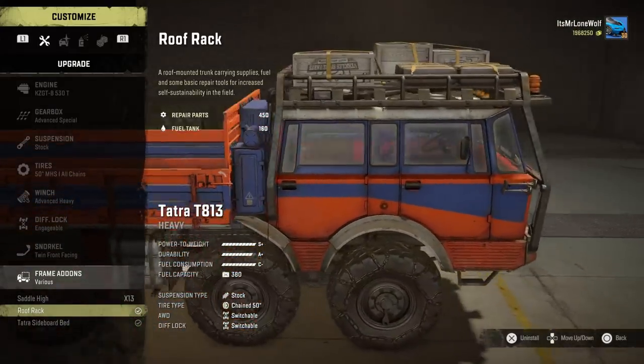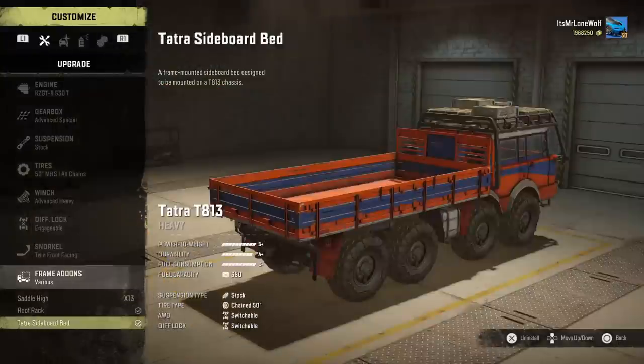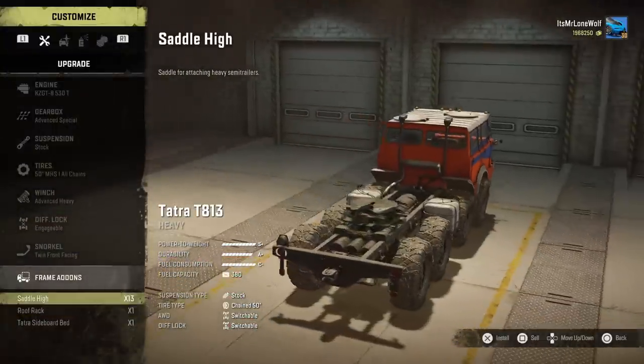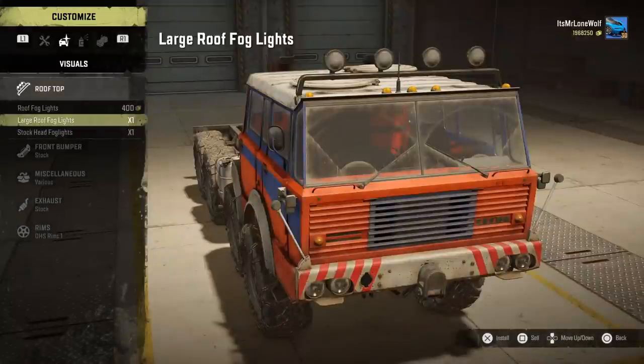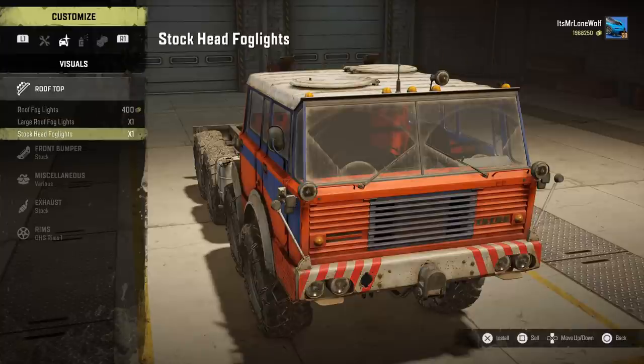Add-on wise, there's only a saddle high and there's not a saddle low, which I think is pretty harsh. I would say overall it sits low enough that it'd be alright with a saddle low. And then there's a big roof rack on the roof that's got like 450 repair points and 160 fuel, and then it's also got its own version of a two-slot cargo thing.